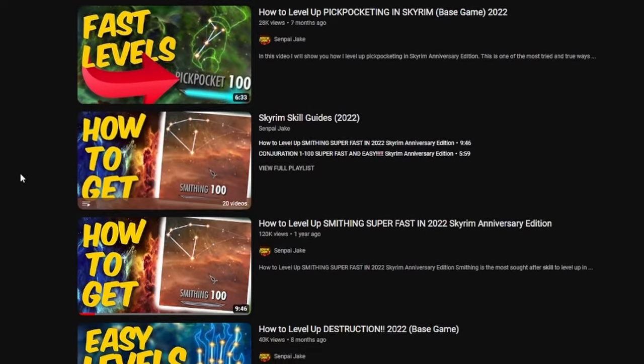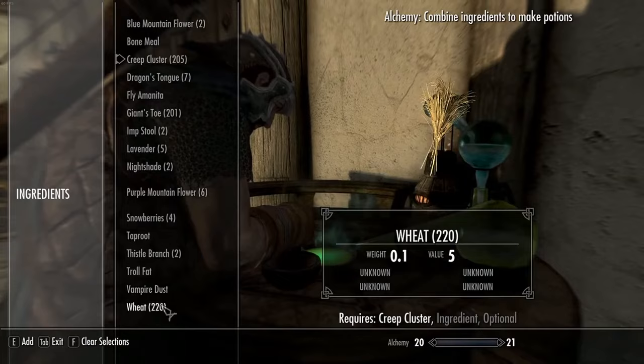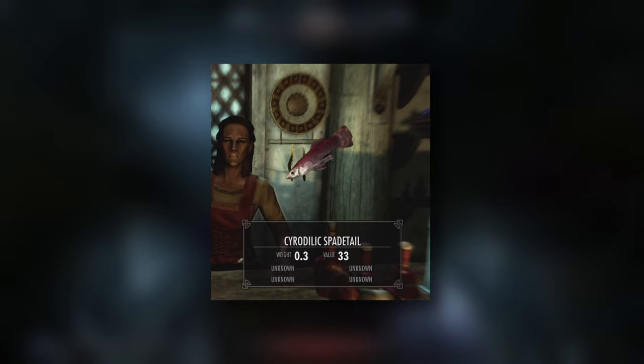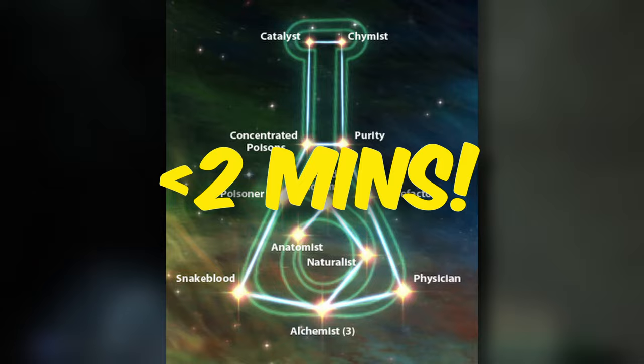I love making skill guide videos — that's what this channel is based on. About seven months ago I released my best attempt at an alchemy guide without using a specific glitch, and spoiler alert, it wasn't that good. It took a long time to get all the material and obviously more than 100 potions to level up alchemy. More recently, about a month ago, I broke Skyrim by making this bow and arrow, and I realized I can level up alchemy in less than two minutes.